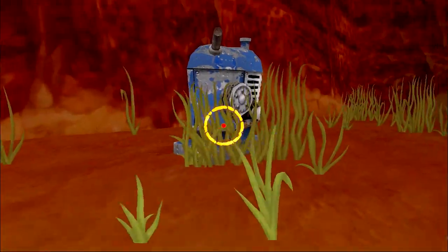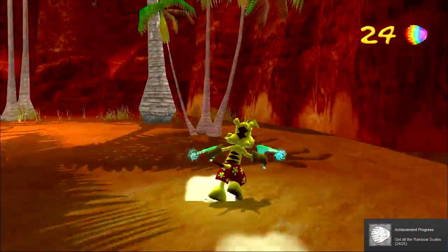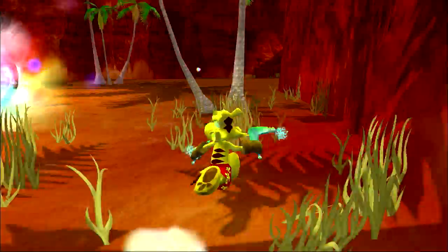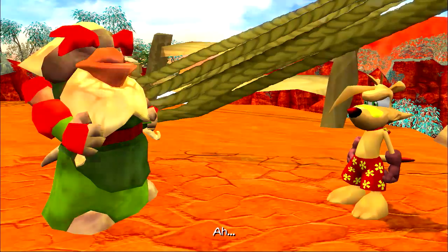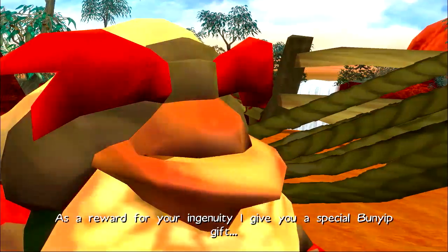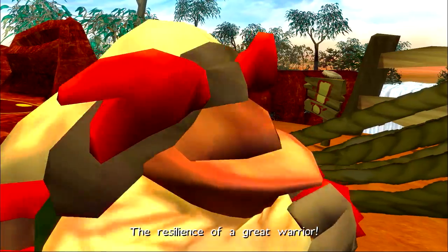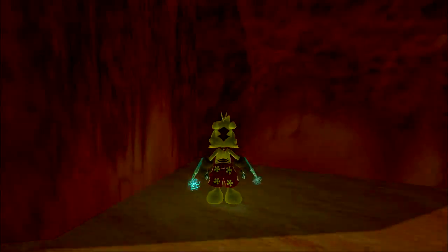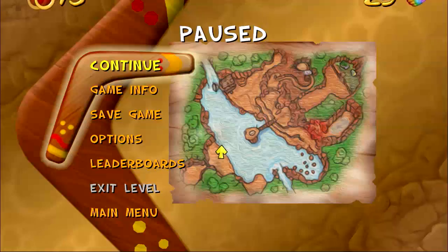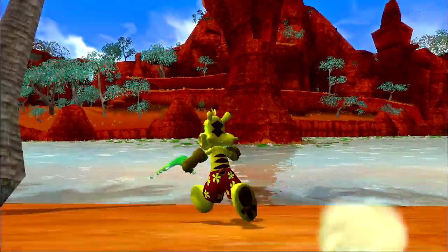Hit that with a zap-a-rang and it opens up. Twenty-four. Twenty-five — there it is! Had to walk around to get it. So as a reward you get two paws. That's really it. It says: 'I see you have found the rainbow scales scattered across the land. As a reward for your ingenuity, I give you a special Bunyip gift — the resilience of a great warrior. May you battle well.' So yeah, you get two paws.